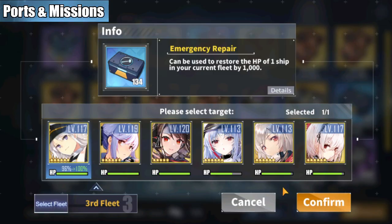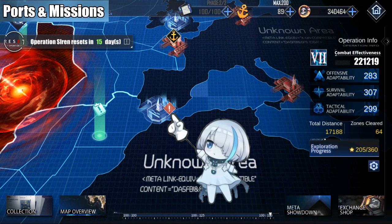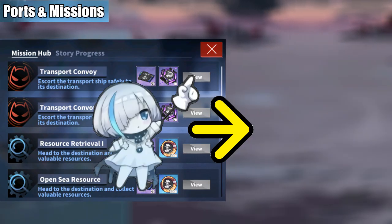The missions in O.P.C.E. are different from your daily missions. They can be acquired at the blue ports whenever a notification is displayed. The accepted missions can be viewed in the information tab. By pressing the view button, it will redirect you to which map you need to visit.